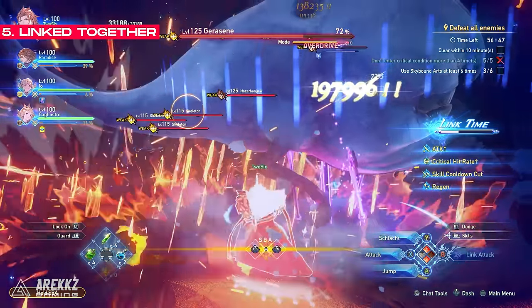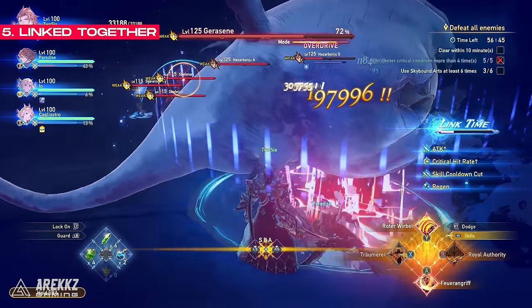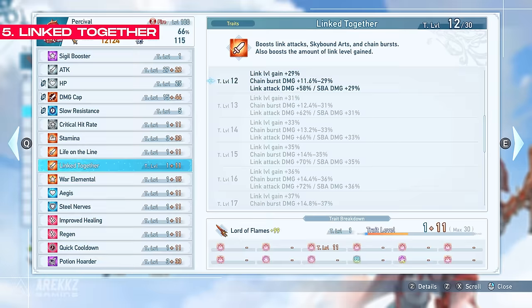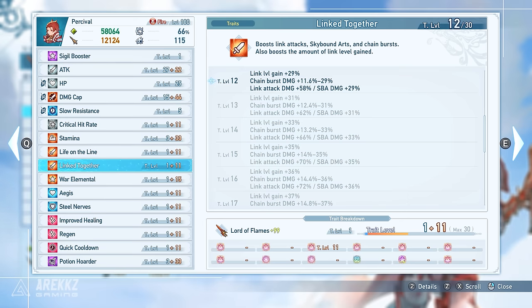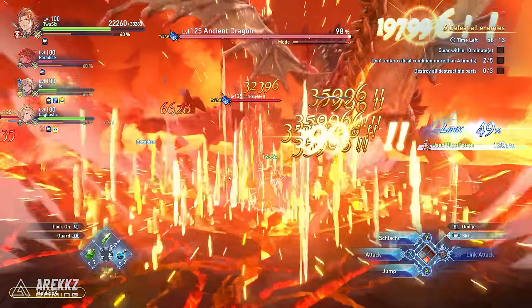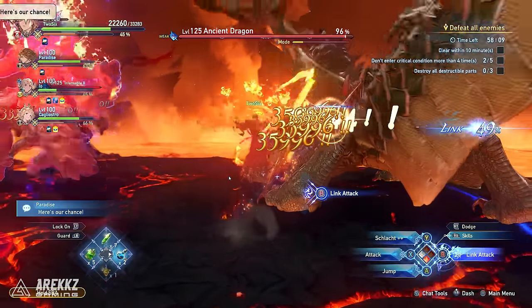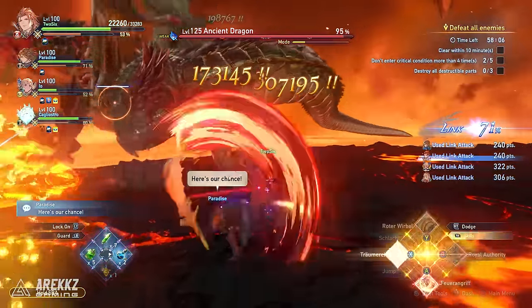In addition to this, there's another way to increase how much link percentage you get, which leads into getting link time quicker and more often. If you throw on the link together sigil, not only does this increase the amount of link time gains that you get, but also increases your SBA damage and chain burst damage. This means if everyone in your team has this sigil on at maximum level, you will be hitting harder during link attacks, you'll be reaching link time quicker, and your SBA and chain burst will be hitting even harder.